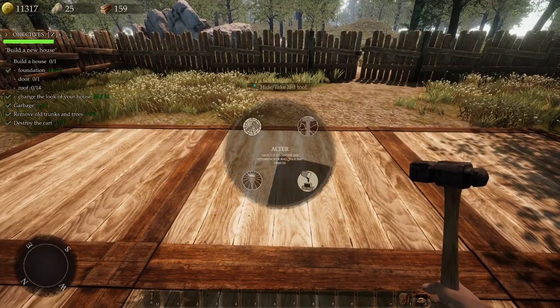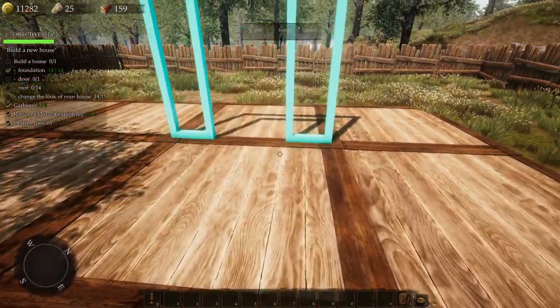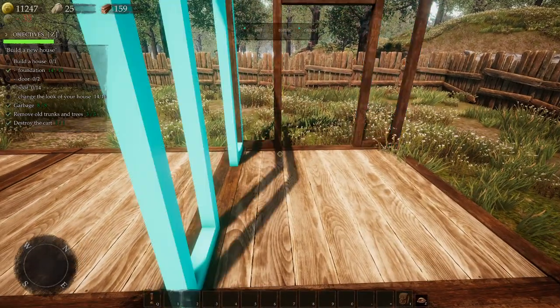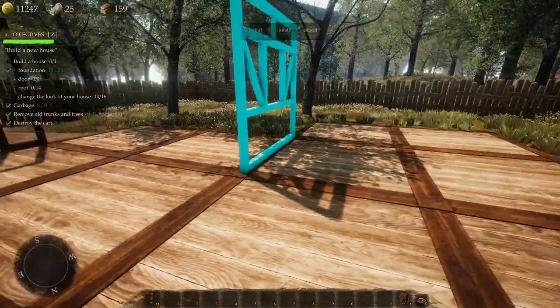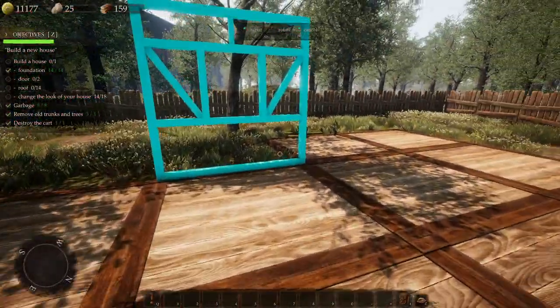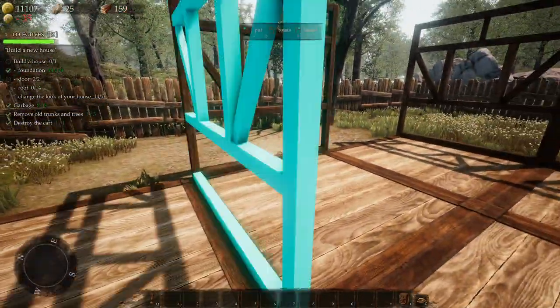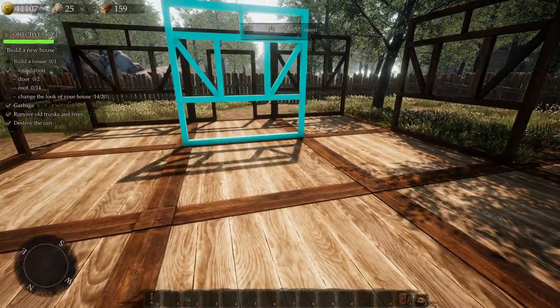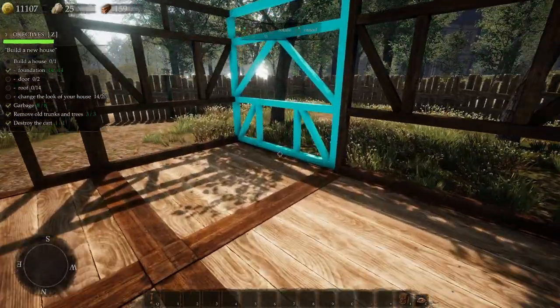Let's go ahead and put the doorway in here. Give them a little back door too, not a big deal. Make this kind of nice and clean looking. A couple front windows — maybe something on the side that looks symmetric. I like it. And finally let's get some walls.